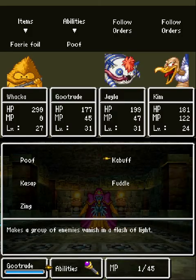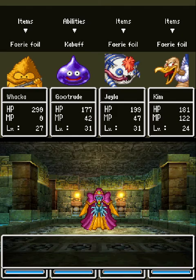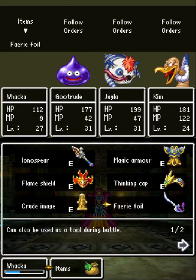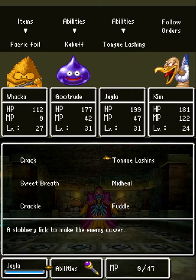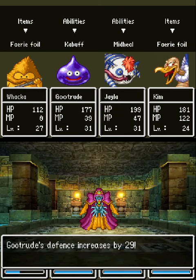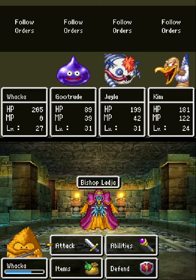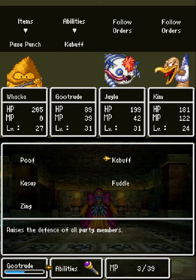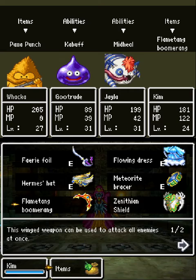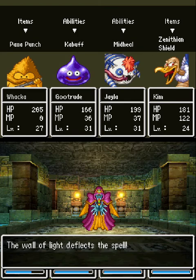All right: Fairy Foil, Kabuff, Fairy Foil, and Fairy Foil. I would just Kabuff the whole time but it takes a little bit to build up. Kabuff one more time, then have Jayla throw a mid-heal toward Waka because Waka can handle it, and defense up again. Kim is at max defense at the moment. Slime is going to take a Packs of Punch now, Kabuff one more time, and Jayla will mid-heal Gutrood. This will also help Gutrood get extra defense. We'll have Kim use the Zenithian Shield now.